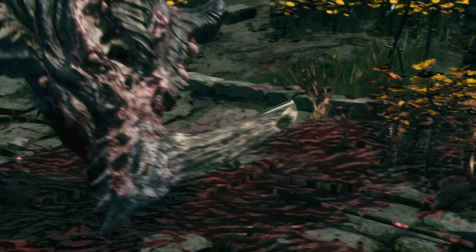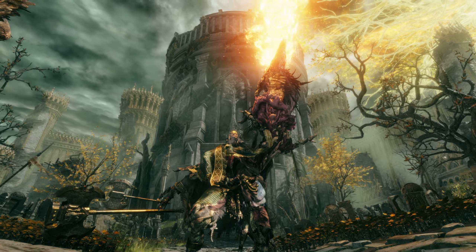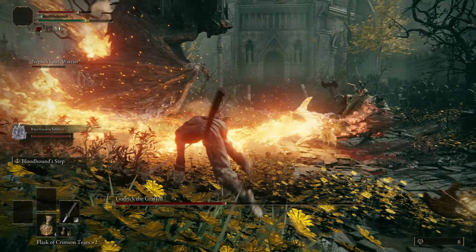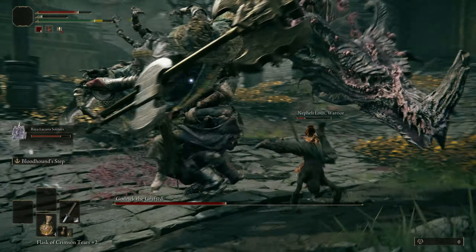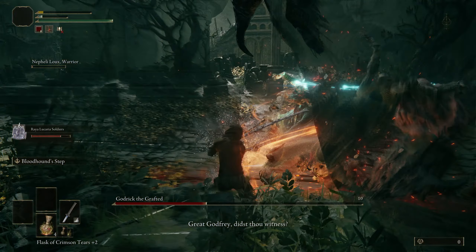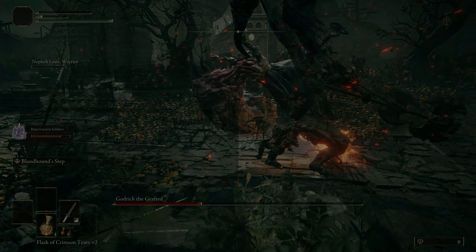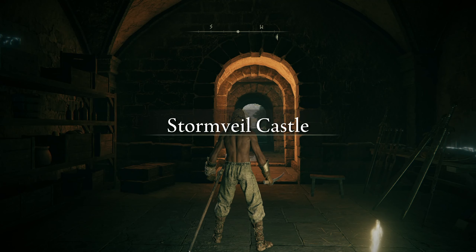Some weapons were changed — especially the Sword of Night and Flame, which had its damage nerfed. The Sword of Night and Flame was clearly a callout to George R.R. Martin's involvement — a reference to A Song of Ice and Fire. It basically dealt projectile blast damage and also fire damage, which was cool. So that's been nerfed in the game as well.